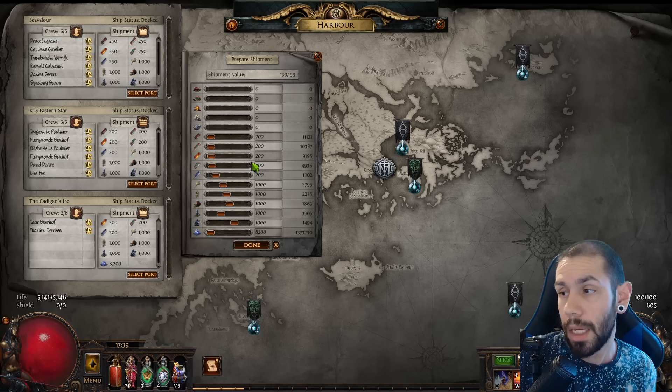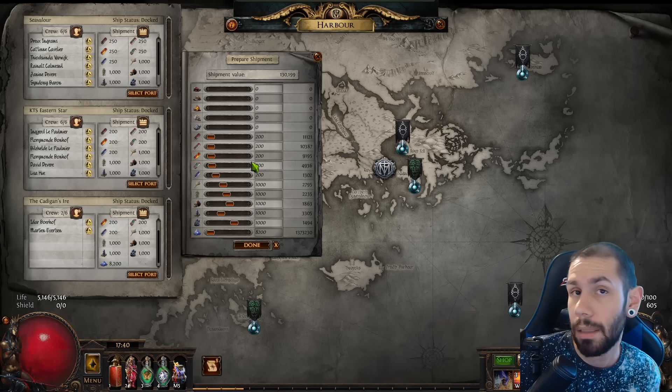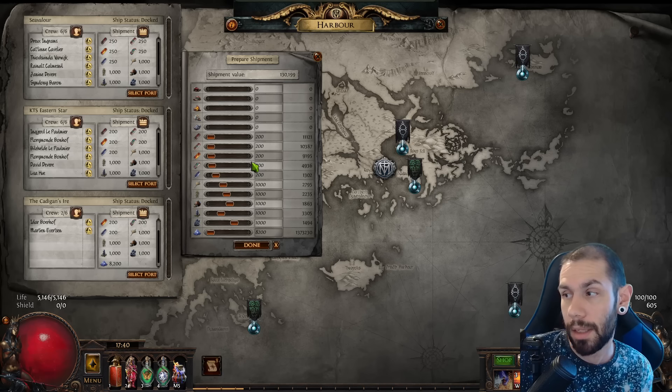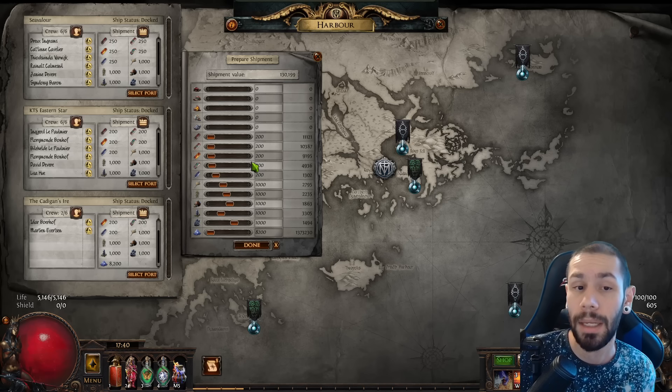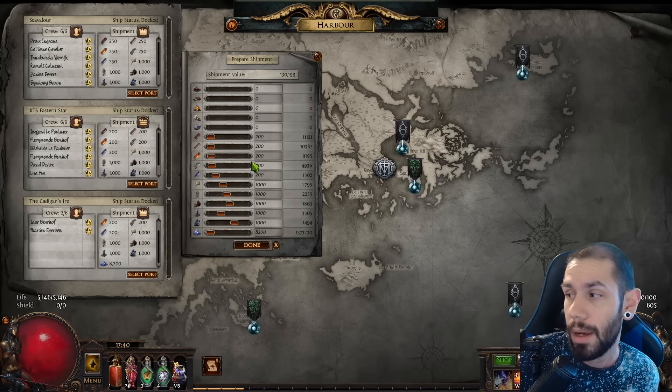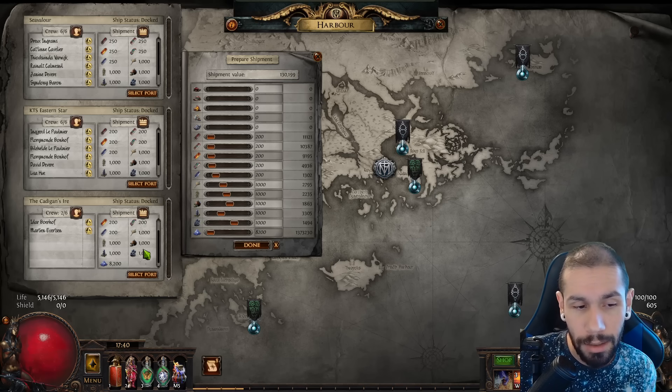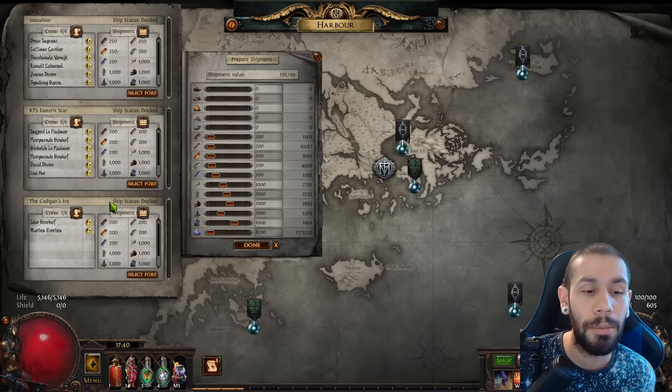What you're gonna get back 90% of the time is just pure low-tier currency. It's barely gonna contain chaos, and that's what I saw in my 30 shipments — I was barely getting like two or three chaos. There were some one-off situations where I'd get like seven chaos, but you were getting a significantly nerfed amount of loot.